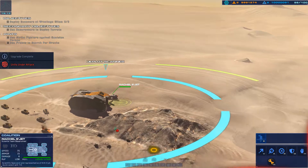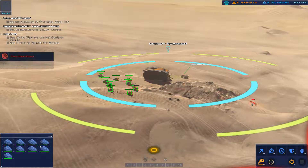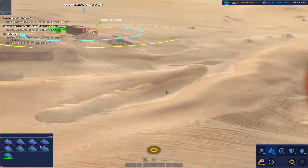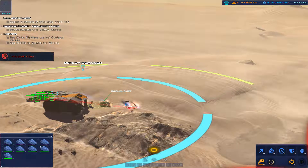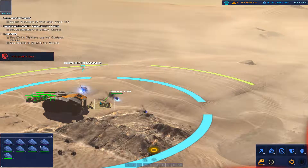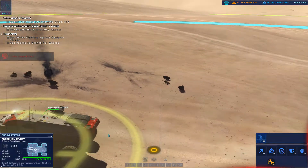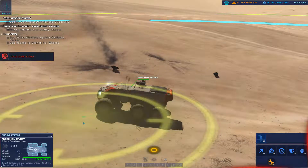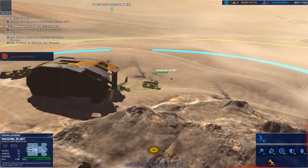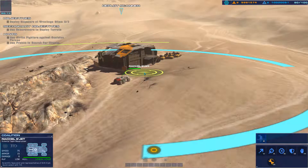Armored vehicle taking effective fire. Set up scanner. Strike craft taking effective fire. Hostile strike craft down — targeting strike craft. Armored vehicle lost. Rachel is under fire. We're under fire. Deploy a scanner there. Armored vehicle has been destroyed. Light attack vehicle destroyed. Hostiles are out there — hostile armor eliminated.